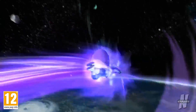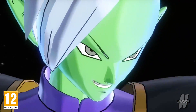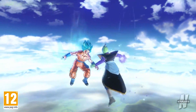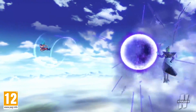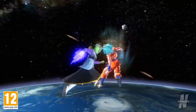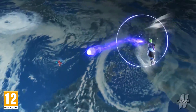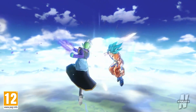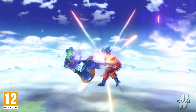Moving on to God Splitter — this is another projectile-based attack where Zamasu holds his hand out with a relatively large ki blast or energy ball in front of him, charges it for a while, then shoots it out for multi-hits on the opponent. The good thing about this projectile is that it actually blocks ki blasts — so if someone tries to throw a ki blast at you to cancel your super, with God Splitter active that's not going to happen. I kind of see it being utilized at the end of a combo, though not as much as Heavenly Arrow.